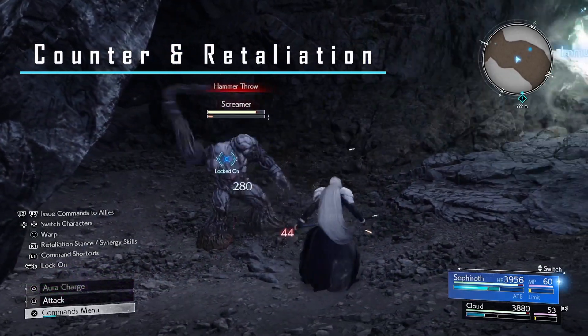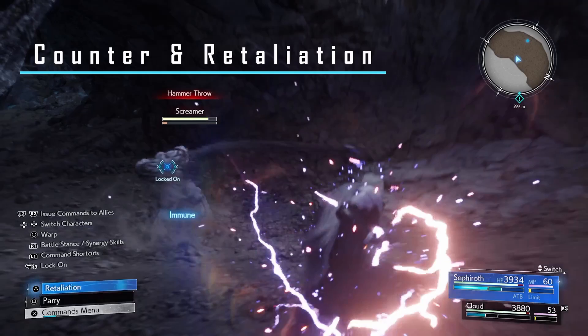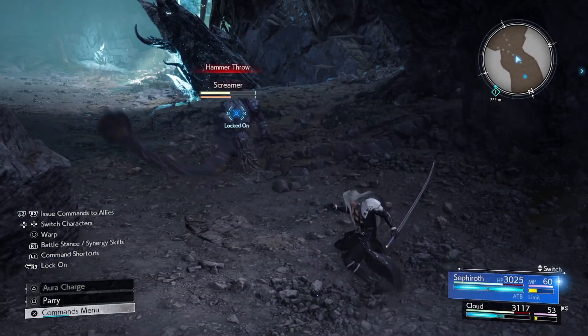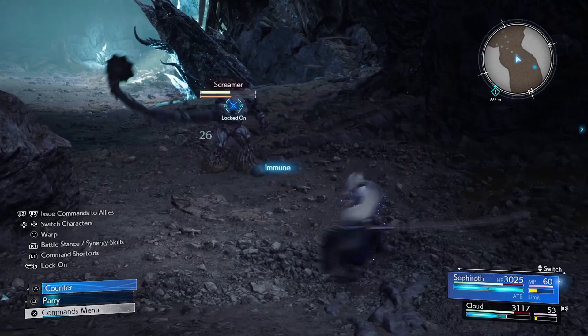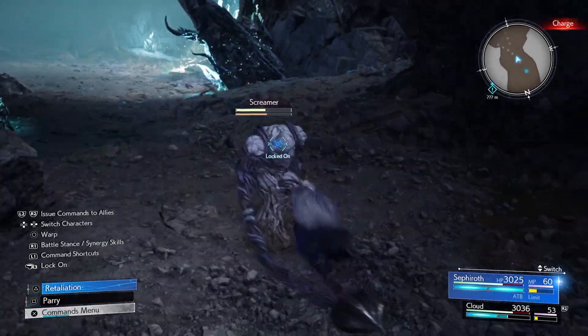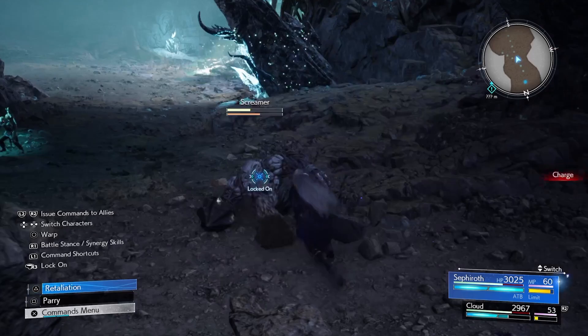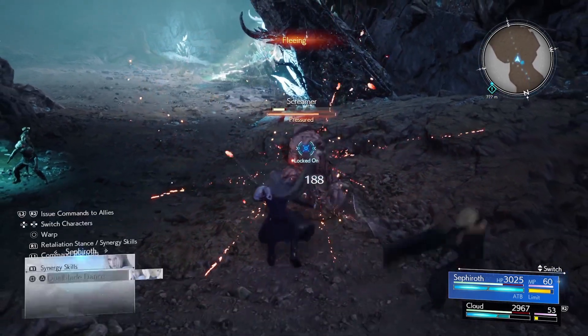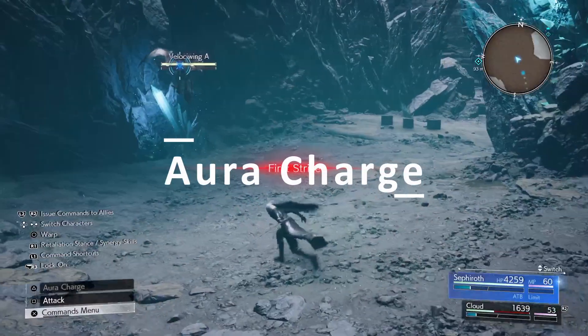When switching into retaliation stance, Sephiroth is able to parry. When you time a perfect parry, you'll have the option to hit triangle for a counterattack. After that counterattack, you can hit triangle again to do retaliation. You'll continue being in this stance unless you dash out or hit R1 again.